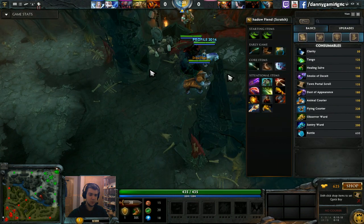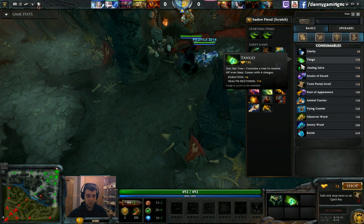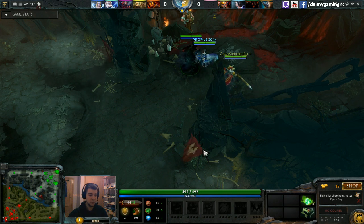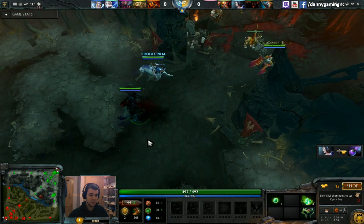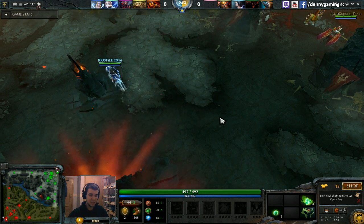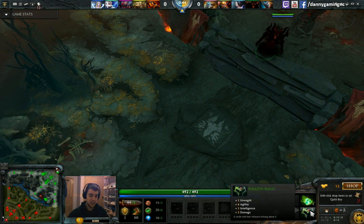If you know how the spells work, you can skip the first 3-4 minutes of this video. Here I asked for a tango and Mirana gave me one, then I buy my own set of tangos and get a Wraith Band. The Wraith Band gives 6 agility — which is 6 damage for Shadow Fiend since he's agility — plus 3 damage, bringing me from 38 to 47 damage.